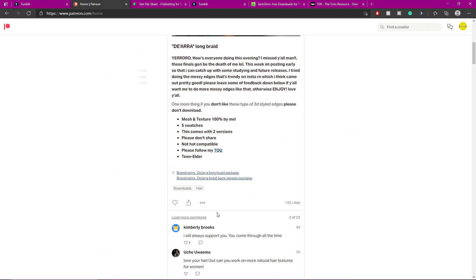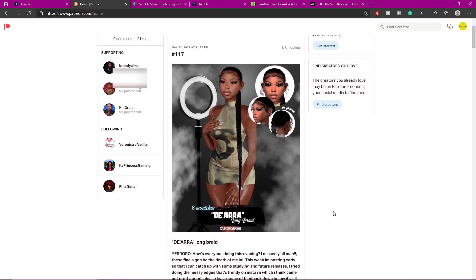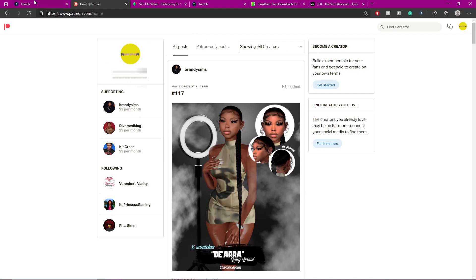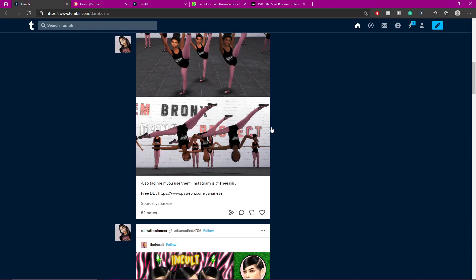Now I'm signing into my other account. If y'all need Patreons, go to Brandy Sims — okay — and Kai Grouse because they just came out with some bomb hairs. Go download them please, it's only three dollars a month. Every month I like to restart my whole thing except Brandy Sims — Brandy Sims always stays. I unsubscribe to everyone and then when I see they drop something I resubscribe. Y'all need to go get this — I think I already downloaded this but I need to follow this person on Patreon.